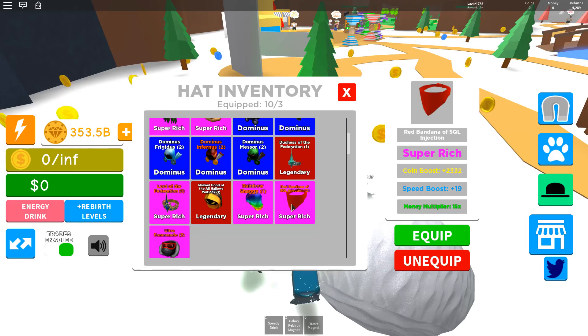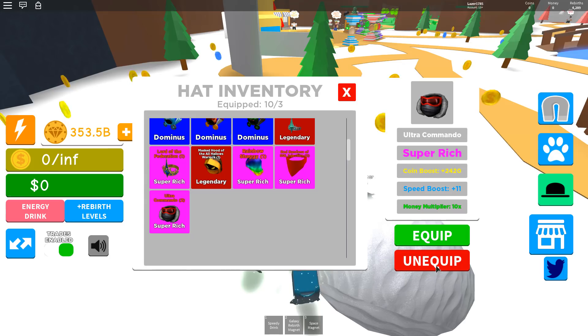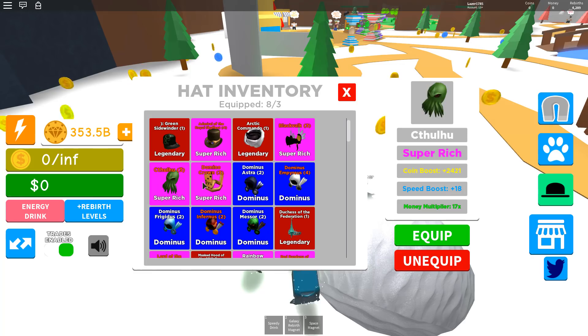We got to unequip the worst ones we got. 11, 11, 10 — that one's really bad, really terrible. Yeah, we're definitely going to unequip that one. Boom, get out of here. We're going to unequip that one too. 11, 15, 17, 17, 13, 13, and 13. Let's see which one is worse — the Domino Crown, it's definitely worse. Let's unequip that one too, and let's go for the best of the best.